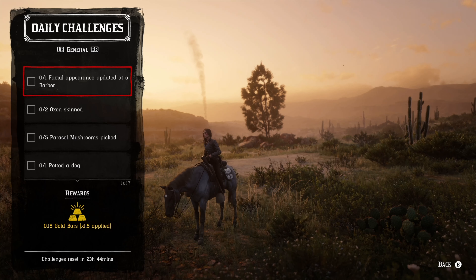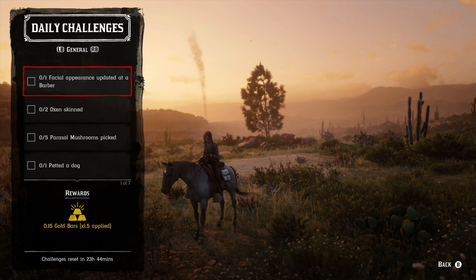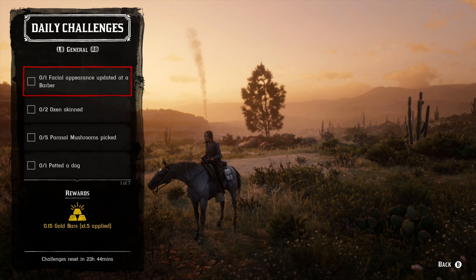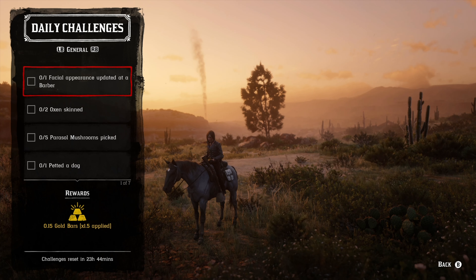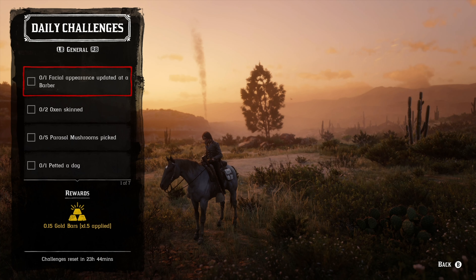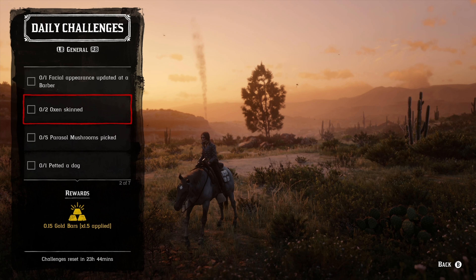Let's start with the facial appearance challenge. You just need to go to any one of the barbers — there's one in Sandini, one in Blackwater, and one in Valentine. Go to those locations and just change any part of your appearance. If you're a guy, change your beard; if you're a girl, change your makeup. It will cost a little bit of money, but you'll get the gold for it, so you have to decide whether the gold is more worth it than the money.